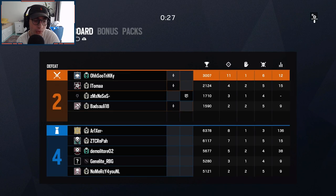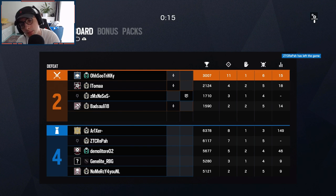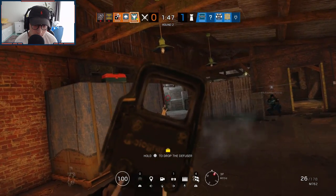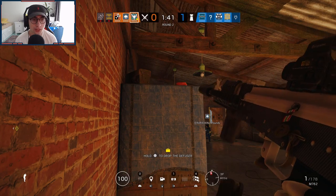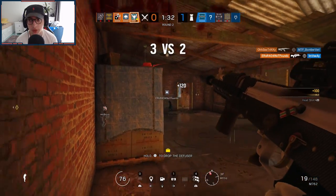Four players total, bro — come on. Two Plat Ones, a Diamond, and an Unranked. These guys are boosted — there's no way you'd play with an Unranked when you're two Diamonds. God, I hate this map. This guy can just run out the window and get us from behind and we won't even notice until it's too late. There are so many angles to cover and it's just so frustrating.